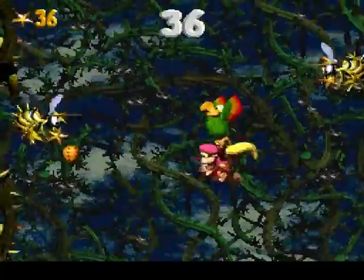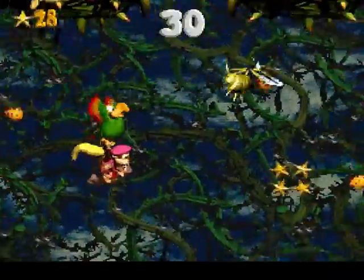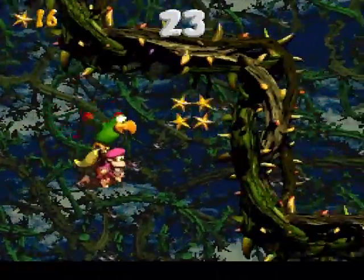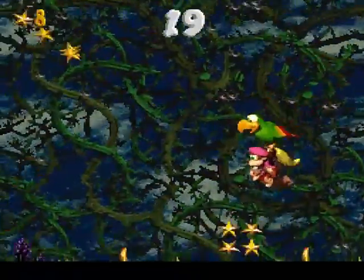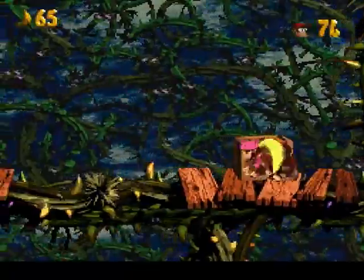Just take your time on this level. Don't want to accidentally run into the Brambles or the Zingers. Before you know it, you'll be done. Now we've just got to get to the exit, and that's the Krem coin complete. Now we just need to get ourselves a DK coin, which is a little bit later in the level.